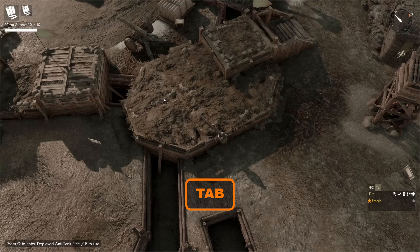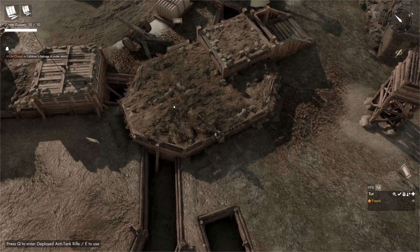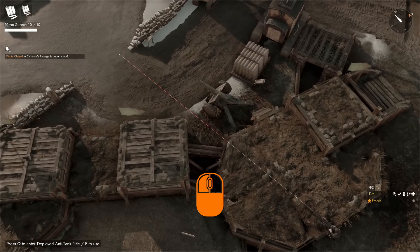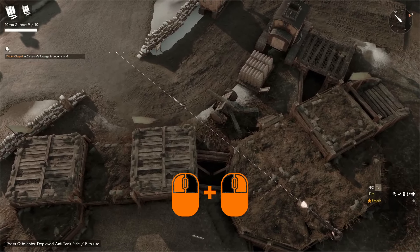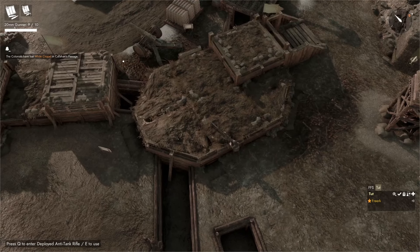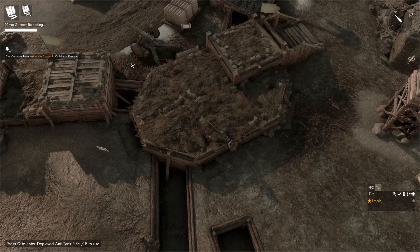We come to the Relic Base, open it, and grab 20mm ammo. We come to our deployed rifle, press E to open its inventory, and place one clip of ammo inside. Press Q to grab the rifle and R to reload — we are reloading and we still have one clip inside the gun. If we press Tab to open our inventory, we can see it used the ammo from our backpack first, before using ammo from the gun itself. A right click to aim, left click to fire. If we press R to reload again, it will get rid of the magazine already in the gun and substitute it with the new one.